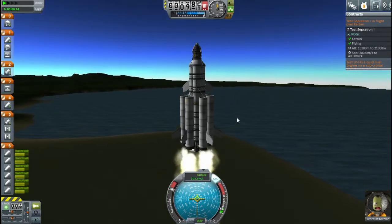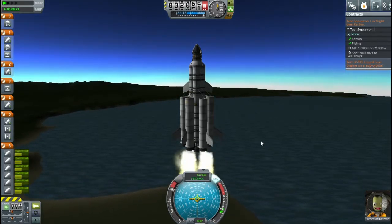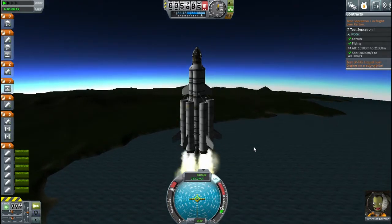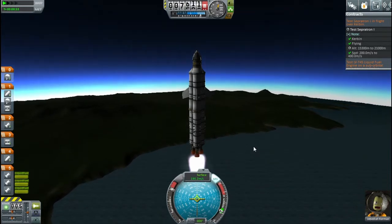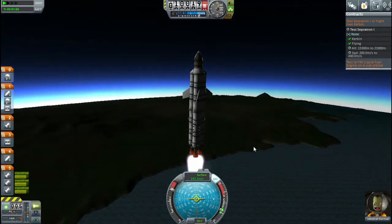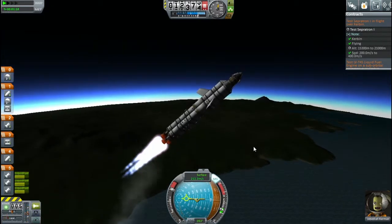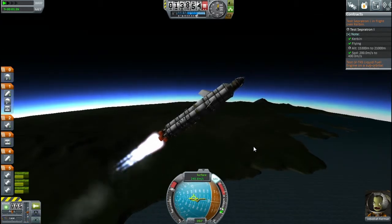Wonderful, our SAS modules are holding us stable, just as planned. The little ones I don't think could be doing this, although it's probably mostly the winglets for now. Once I stage this off, these three winglets are going to have their work cut out keeping us stable. I'm actually building up speed a little bit too fast. Yeah, we were going too fast. Okay, let's start our gravity turn. Wonderful. Alright, SAS, you hold us steady — come back. Our job is to keep us stable.